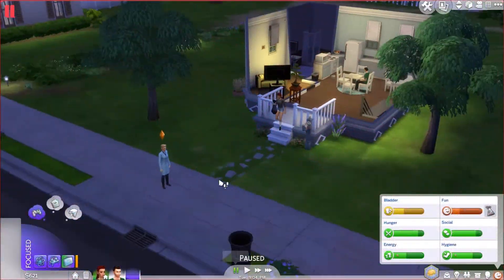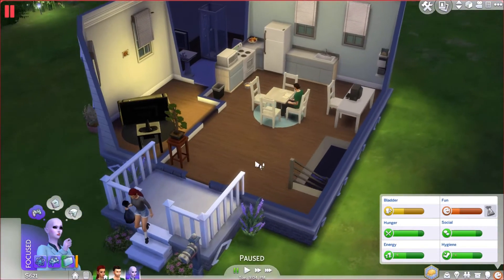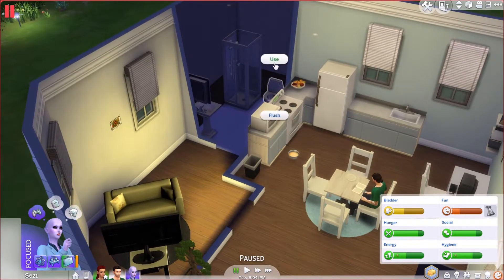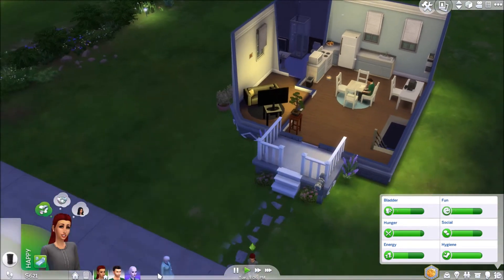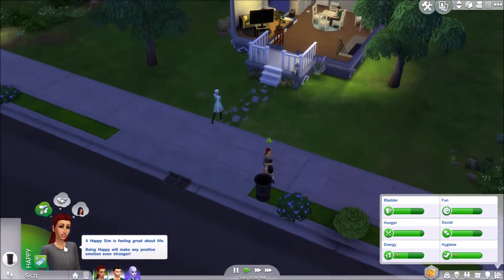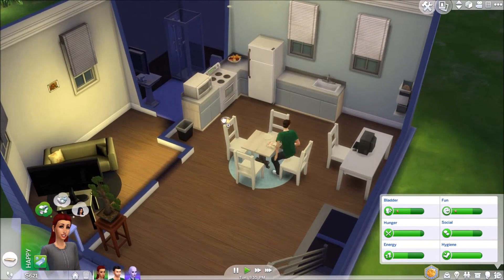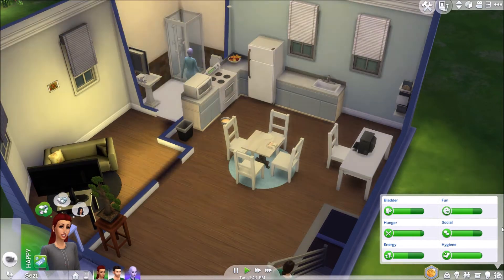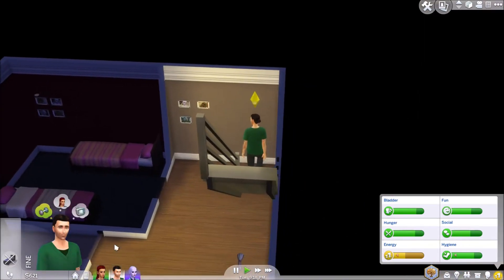Hello everybody, welcome back to another part of The Sims 4 Get to Work. We are just getting back from work with Ava, continuing exactly where we left off. Chantel is heading out to take the trash, but if you're gonna do some work you need to clean this up. Caden, where are you going? Don't go to sleep yet.